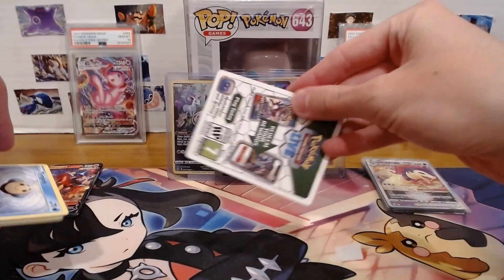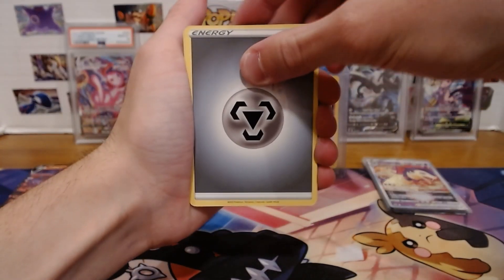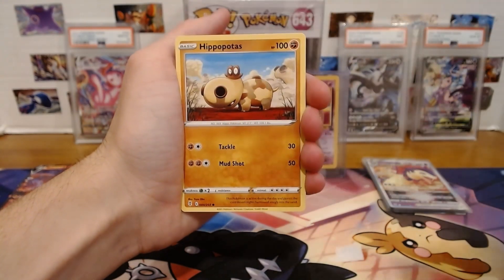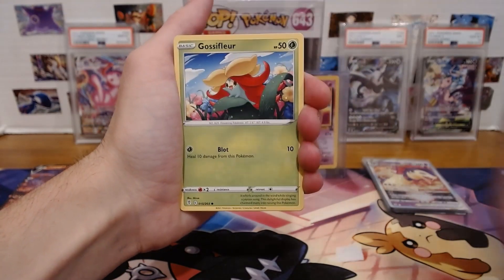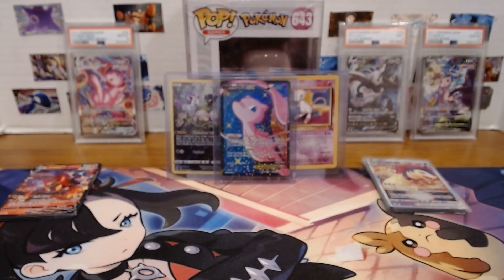I just mainly wanted to see if it was the newer or older print run. Steel energy again, Moon and Sun Badge, Toy Catcher, Hippowdon, Tympole, Hippopotas, Scraggy, Fletchling, Gossifleur, Roggenrola, and Drampa Non-Holo. You get what you get and you don't pitch a fit, I guess.